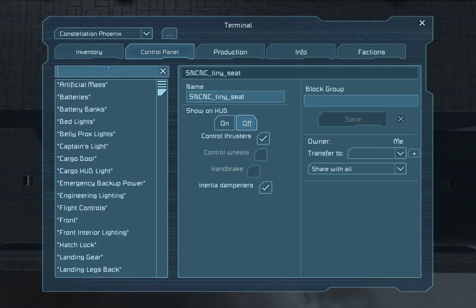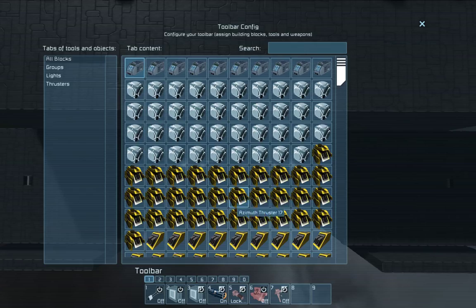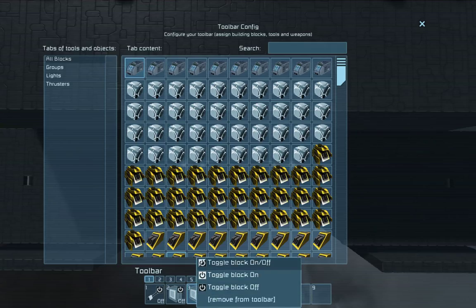Just to show you how I've set up my timer block here — any time I trigger the timer block I'm going to want to turn off all weapons, so I'm not accidentally firing my weapons if I'm connected to another ship and destroying my own ship. You can also tell it to turn off all flight controls, which I have grouped together — all thrusters, all different types, all gyros grouped in one group called flight controls. Your options are to turn them all on or off.